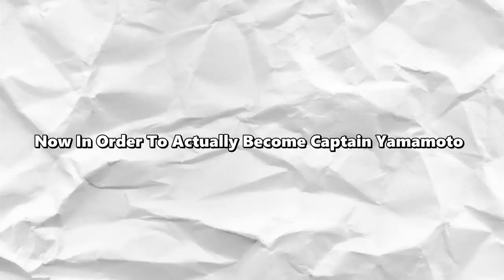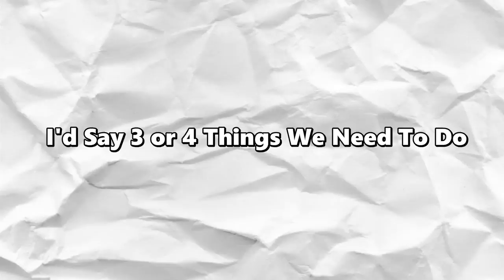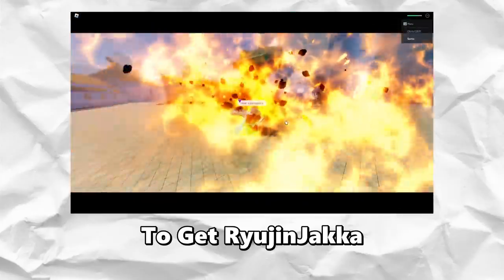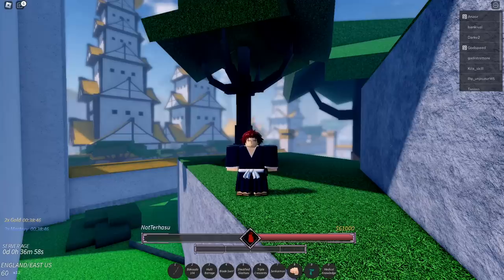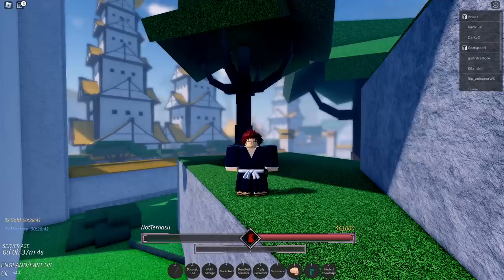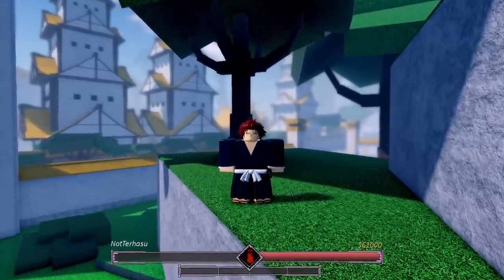In order to actually become Captain Yamamoto, there are three or four things we need to do. The first thing is to reroll my shikai to get Ryujinjaka. This is gonna be very hard because Ryujinjaka has a 1% drop rate. I'm gonna trade for legendary orbs and reroll on my main account. If I don't get it on my main, I'll use an alt account that's already max level and use free codes.